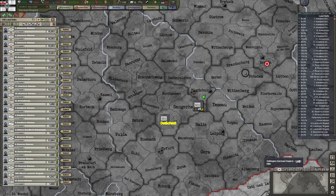Detach all selected units from the hierarchy — sure thing. I can do that. I just have to deselect all regular units and only leave the HQs.